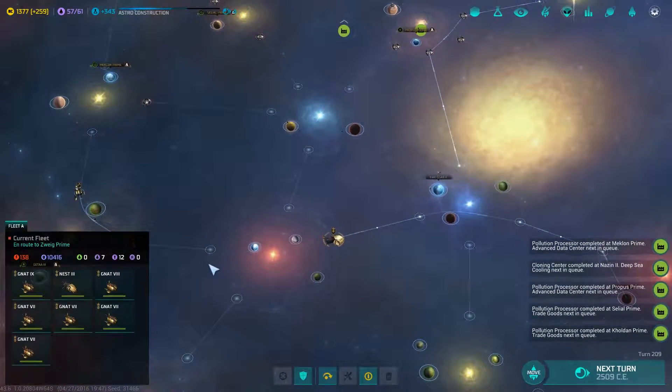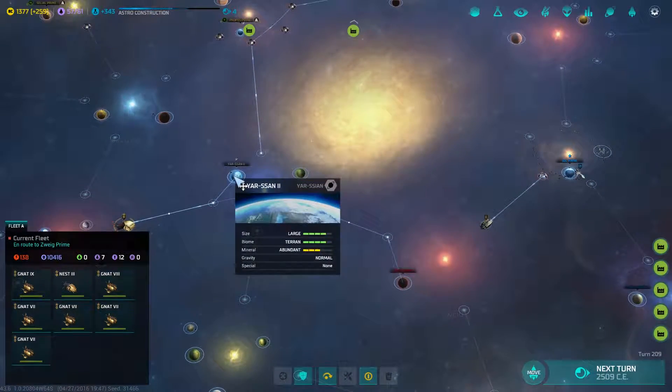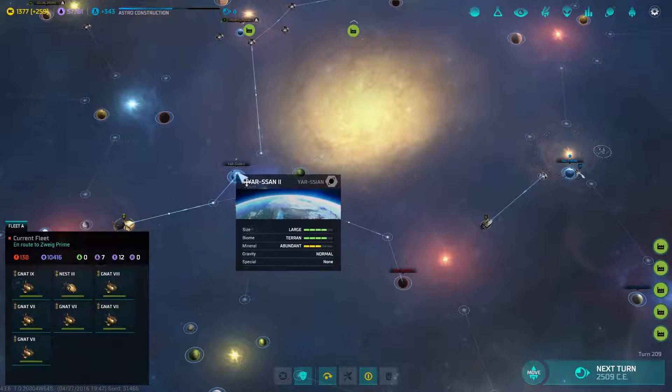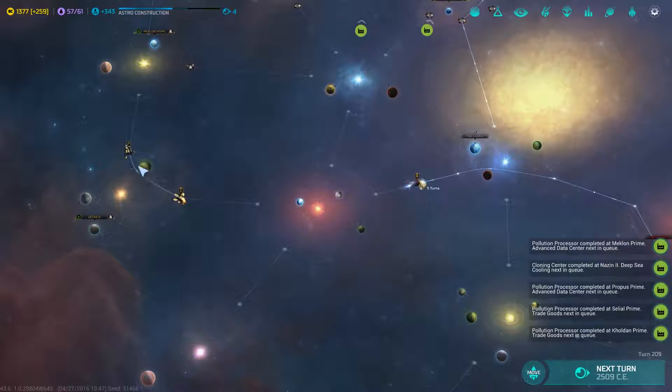As we've wiped out pretty much every other race, it's really only the humans left — and the Minor Civilizations, which we can attack. We tried to attack but it didn't work. In any case, let's go ahead and move over there and wipe out the last of the pirates.